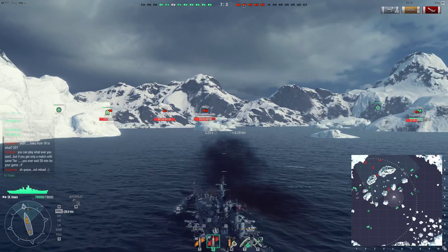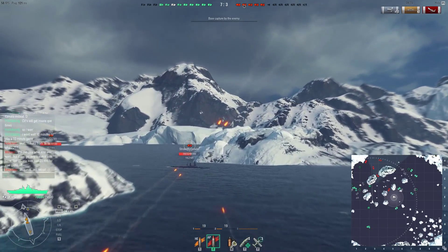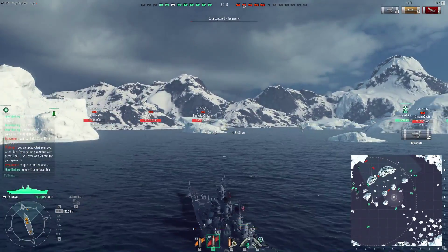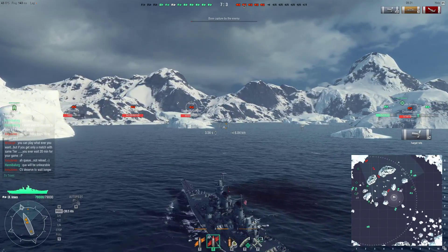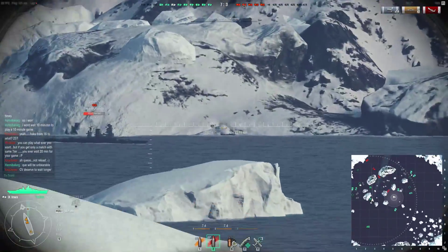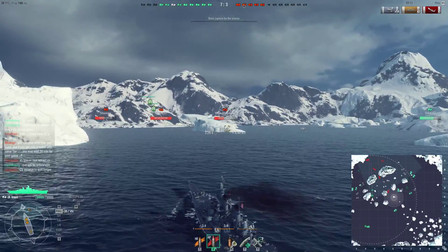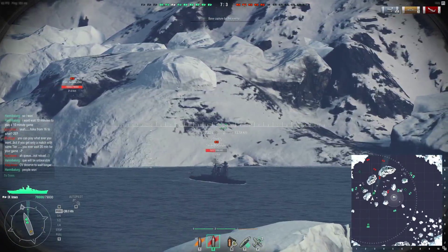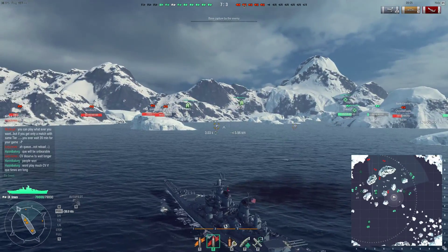I do wonder how the symmetrical carrier matchmaking is going to affect queue times for carrier players, especially at higher tiers. Some nice spread on these shells — two hits for 9,000 damage. The rest of the shells kind of did their own thing; they've got places to be, can't all be bothered with hitting enemy ships.